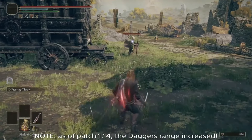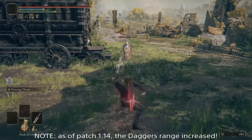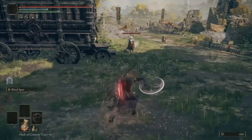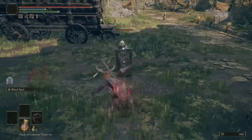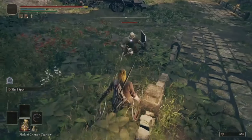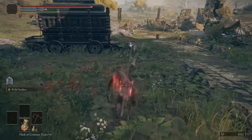In terms of range, the Dagger is a weaker option but consumes no FP unless you use its skill, which increases its range considerably. The Cirque is also poor with its range and has no throwing skill or light attacks, but it does look sick as hell. The Axe only has strong attack throws, but has more considerable range and decent damage.